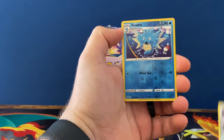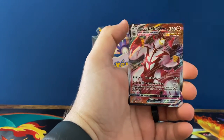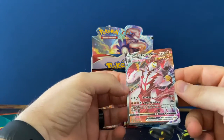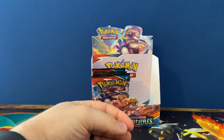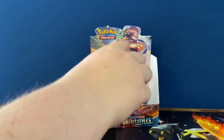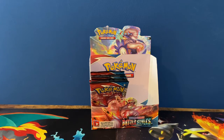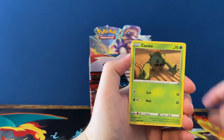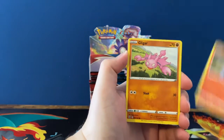Oh my gosh, Sidra — dude, we pull so many repeats. The rapid strike alternate art would have been nice. Man, I'm the one that always pulls the repeats. Kyogre Amazing, and Ditto — I love it, it's my forte in opening Pokemon cards.